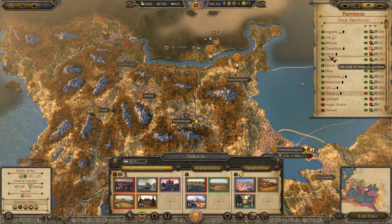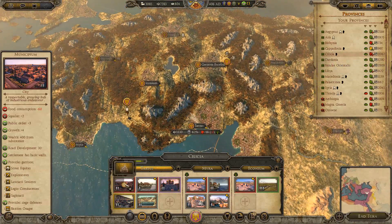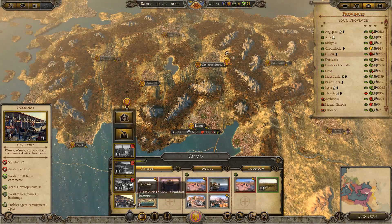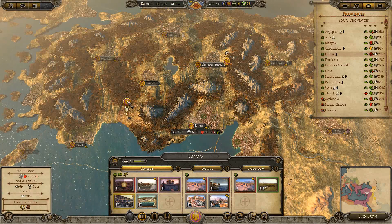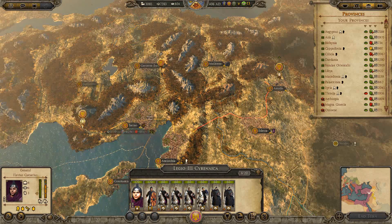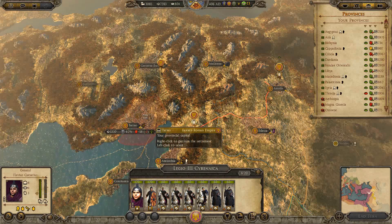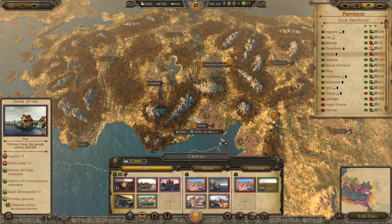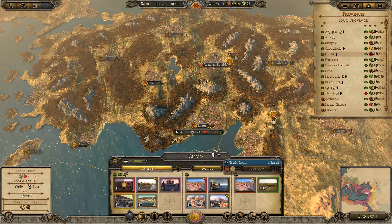So everyone looks like they're in good shape, except for Cilicia. And that'll be fixed in five turns as we build this thing, but it might not be soon enough. This gentleman passing through will probably raise the morale here a bit. He did for a little bit, but now he's out of the region. Five turns, negative five each, is going to put us in a bad place.